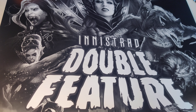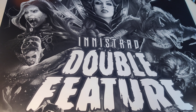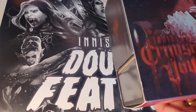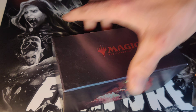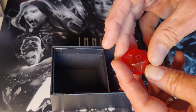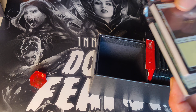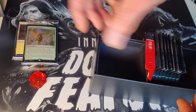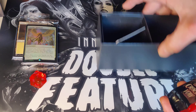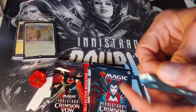Hey, welcome back! This is Doobie from Nice Bundles, where the bundles are nice but the Doobies are nicer. Today we're going to open a Crimson Vow gift bundle — that extra collector pack — a see-through token number seven, a couple of promo packs, a collector booster, followed by eight set boosters. Let's get it on!